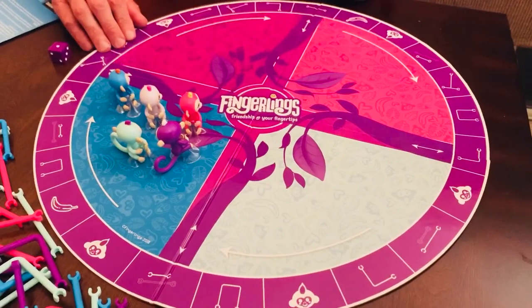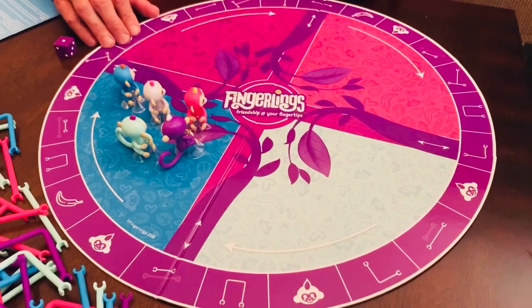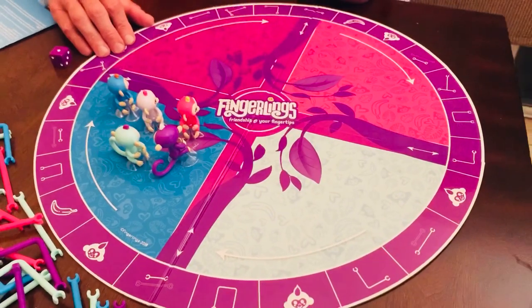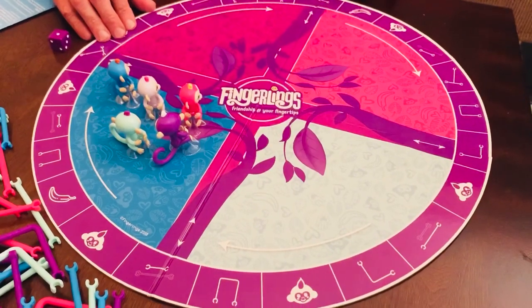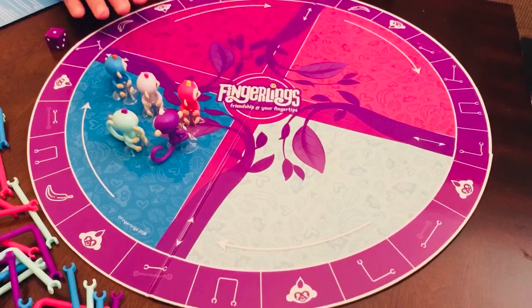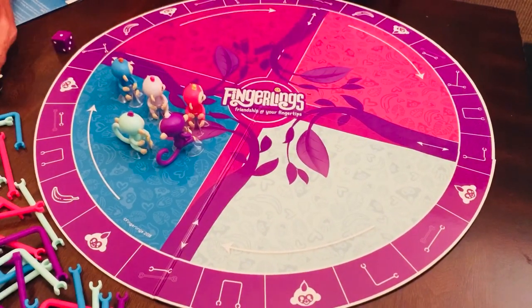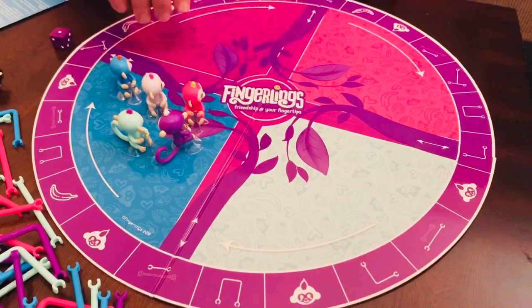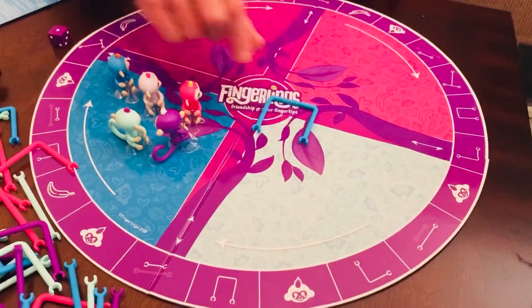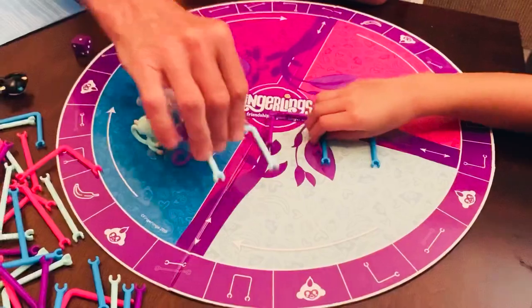Hi, this is Natalia's Fick Family. The game we are going to play today is Fingerling's Jungle Gym Jumble Game, where you have six monkeys, you pick a monkey, and the winner is the first person who builds a jungle gym and then hangs their monkey off it by collecting pieces the same color as their monkey.